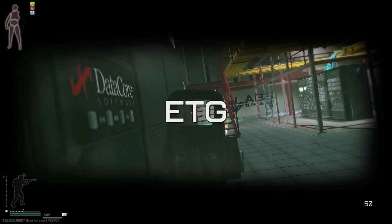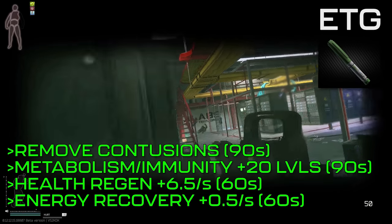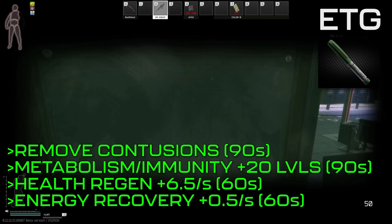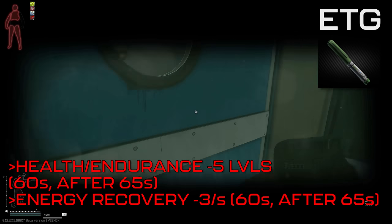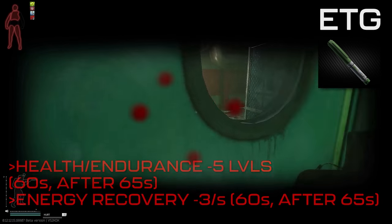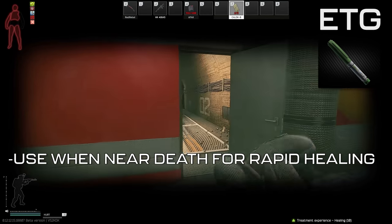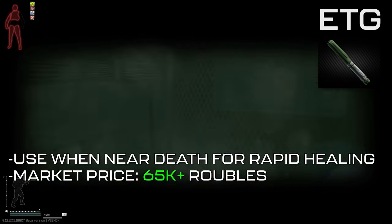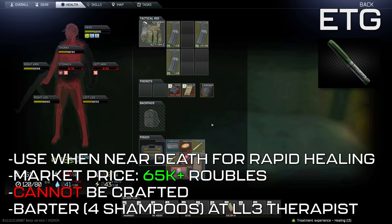Next is the ETG injector, which can be thought of as an advanced version of Propadol but without the painkiller effect. For 90 seconds, it'll remove contusions and increase the metabolism and immunity skills by 20. For 60 seconds, it'll increase health regeneration to 6.5 points per second and energy recovery by 0.5 points per second. As for debuffs, after a 65-second delay, the health and endurance skills will be decreased by 5 levels for 60 seconds, and energy recovery will decrease by 3 points per second for 20 seconds. With how powerful the ETG's health regeneration is, its debuffs are negligible. Use it when you're near death and need health points brought back up immediately. I save ETGs as a last resort in fights, as they average around 65,000 rubles — closer to 100,000 late wipe. They cannot be crafted but can be bartered at Therapist level 3 for 4 shampoos.